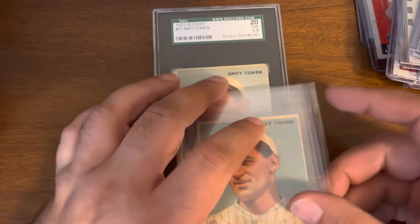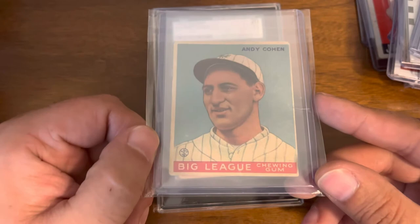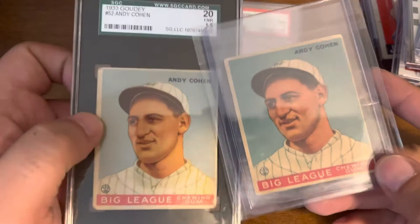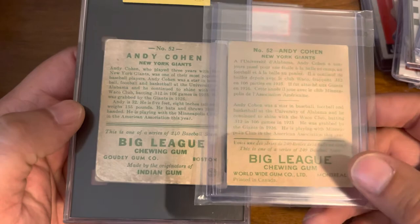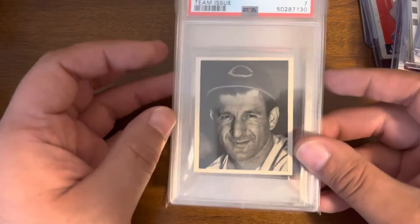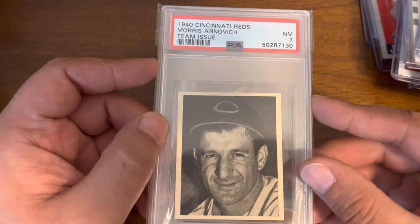We have another card, thanks to Michael Shane — Andy Cohen. Think you've seen this one? You haven't, at least not on this channel. This is the Worldwide Gum version, which is basically the same as the Goudey, which I picked up because it was so cheap. If you look on the back: Worldwide Gum versus Goudey — very similar but very different, and the Worldwide Gum is much harder to find.